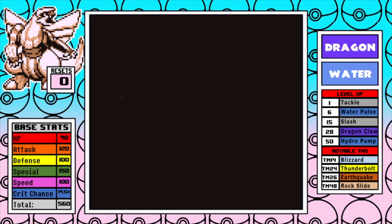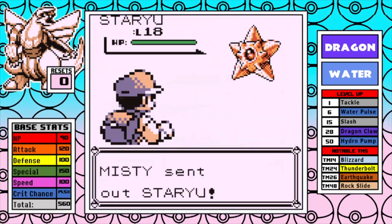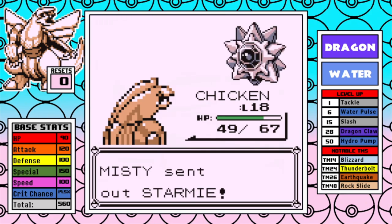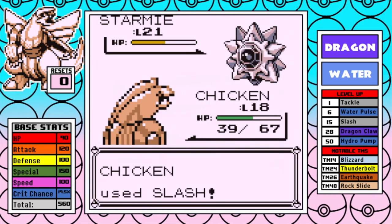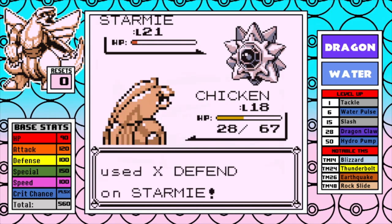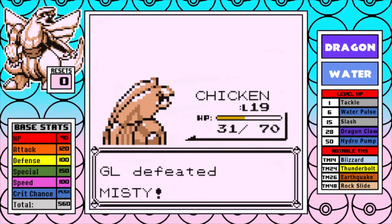Afterwards I'm level 18 and I can comfortably take on Misty. Water typing means she will not use her powerful special attacks on Starmie, and even if she did, Palkia does double resist those. With Slash, this one is fast and easy, and that's kind of going to be the theme for 90% of this run.